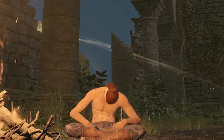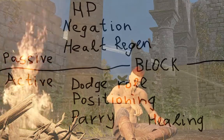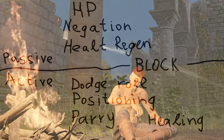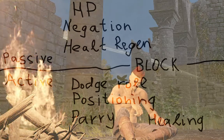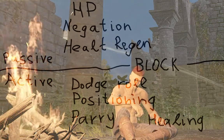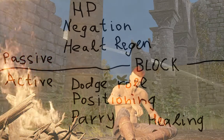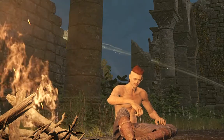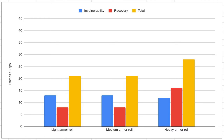Let's go through the basics. All defensive tools can be divided into passive and active. Active defense requires some well-timed action and it's more effective. But passive defense is always there, even when you screw up. Active defense is high risk, high reward. Dodge roll allows you to have invulnerability frames, but after invulnerability comes recovery, during which you can't do anything.